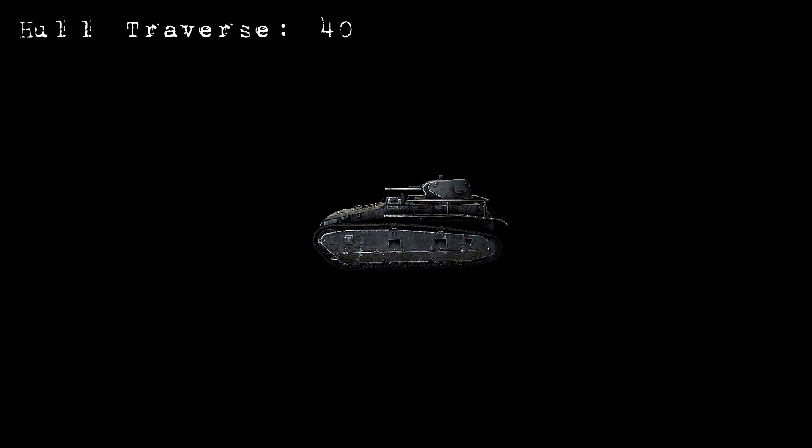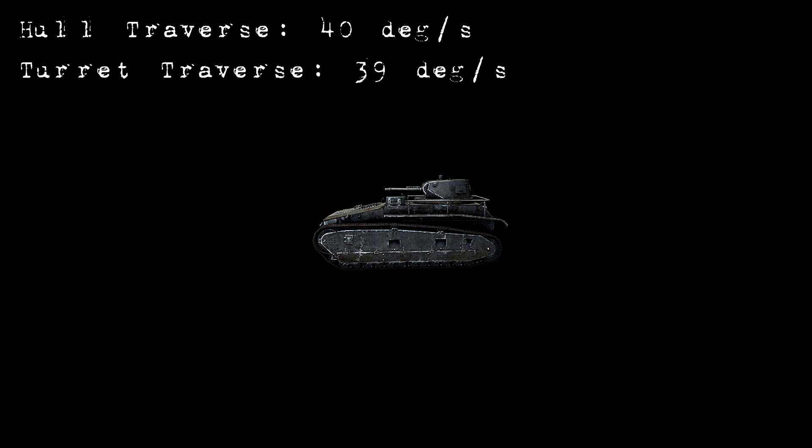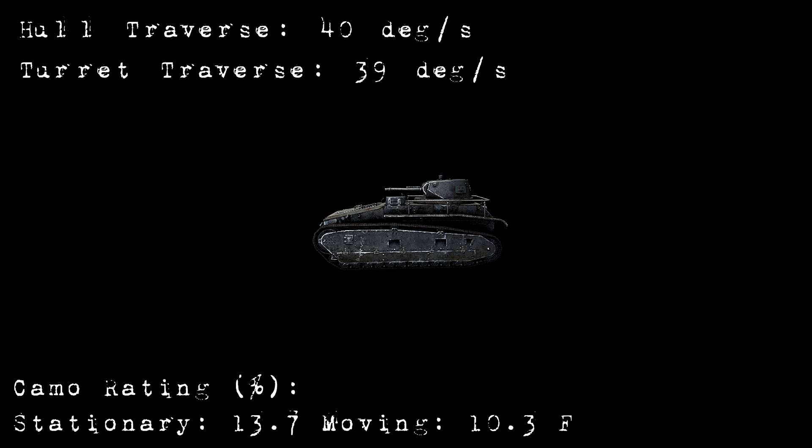It has the best hull traverse in its tier of 40 degrees per second on the upgraded tracks, and the highest turret traverse of 39 degrees. This means this tank is incredibly manoeuvrable. It has the third highest camera rating for its tier, making it stealthier than half of its tier 1 opponents.